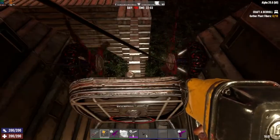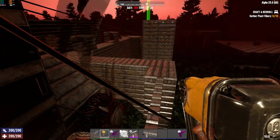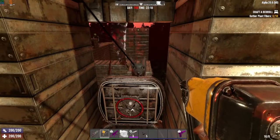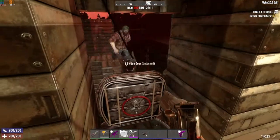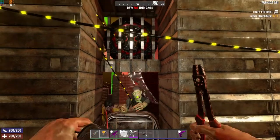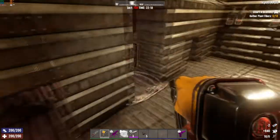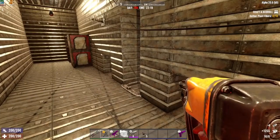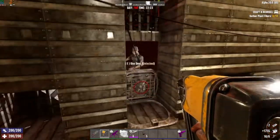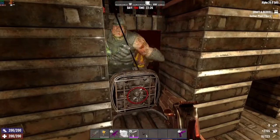I can stand all the way up against the hatch — none of these spinning blades are hitting me, I'm safe. Zombies are coming. We do not have electric wires or dart traps set up, so they'll make it to the door quickly. There's a dog that's not getting hit by the trap since it's low to the ground — you'll have to take care of those yourself. The standing zombie is getting sliced. Watch how fast the trap takes damage; you definitely want to stay on top of repairs, especially as more zombies pile up.